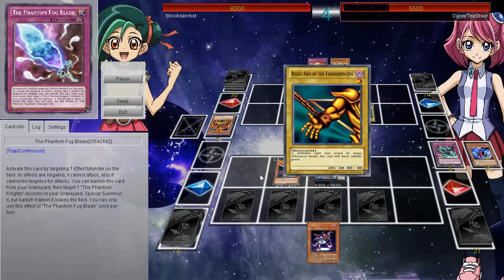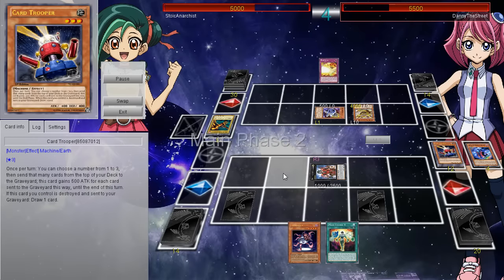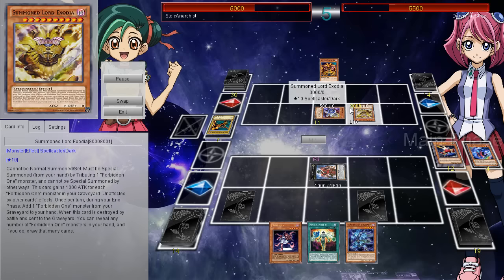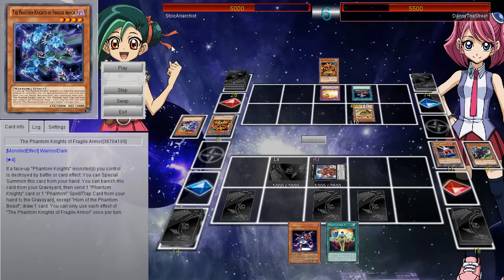Here's the Fogblade - it's basically like Fiendish Chain, except you can't attack that monster. He goes ahead and activates double Shadow Veil - it just makes it so the card has extra attack and then they're also in the graveyard. He also gets a draw with Card Trooper. Zodiac right there with 3k attack, and he has Exodd Flames so he can bounce stuff back. Then we have the Knight of Fragile Alarmor - a face-up Phantom Knight monster you control is immune to battle and card effects. You can special summon this card from your hand. Then you can banish this card from your graveyard to send one Phantom Knight's card or Phantom Knight Spell/Trap card from your hand to the graveyard - except for Horn of the Phantom Beast - and then you get to draw one card.